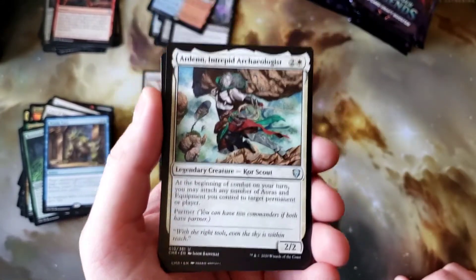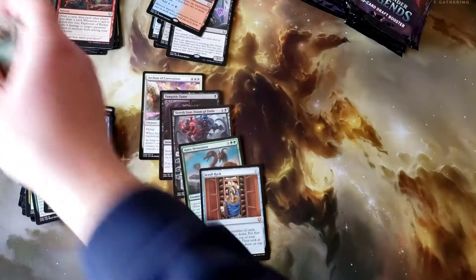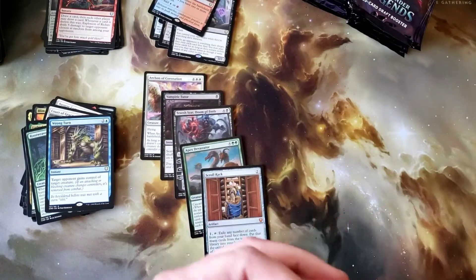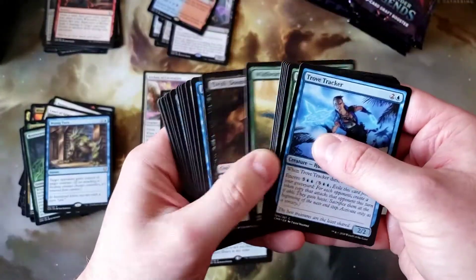So that was Mythic number one in box two. We got Arden and Ishtek, Maelstrom Colossus, Prismatic Piper. Not bad to start box two with a Training Center and a Scroll Rack. Let's see what else we can bring.